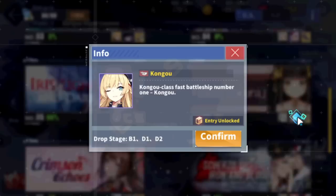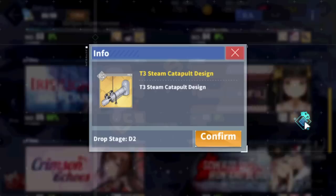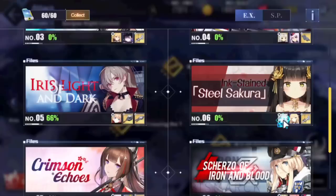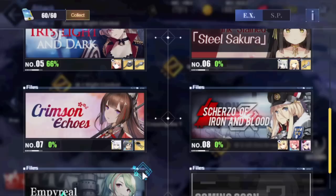Now Ink Stained Steel Sakura — this map drops Kawakaze, which is not the best DD, and Kongo as well. It also drops Steam Catapults. Nothing crazy about this map — you can entirely skip it, it's basically like Fallen Wings. There's nothing much here aside from the farmable ships. If you don't have those ships, farm for them, otherwise just skip.